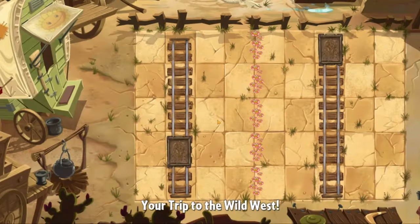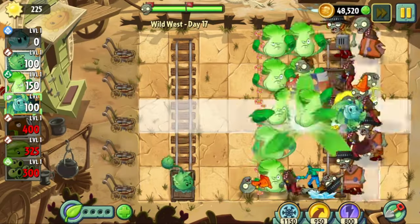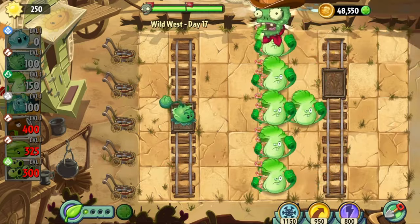Day seventeen is a Flower Line level. It gives us hardly any problems — Poncho Zombies are a little tough as usual and Bull Riders are annoying, but a few plant foods makes quick work of all of them and we can start day eighteen.